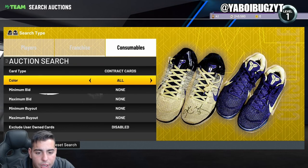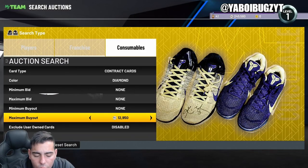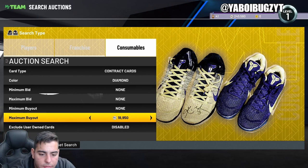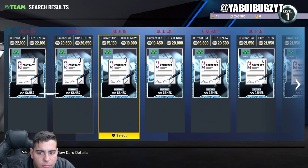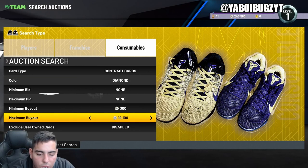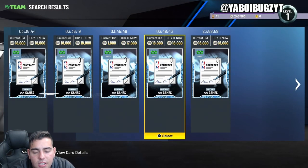One of the best filters — I'd say top three snipe filters — is diamond contracts. Diamond contracts go all over the place. They're not only good for sniping, they're good for investing too. You really gotta check that out. Diamond contracts are going for around 17,000 to 18,000 MT. It's easy MT right there.